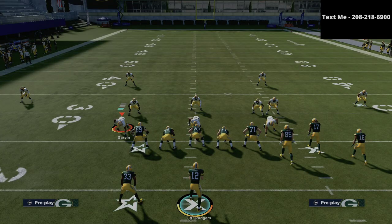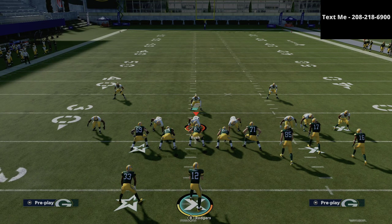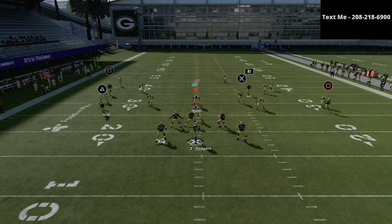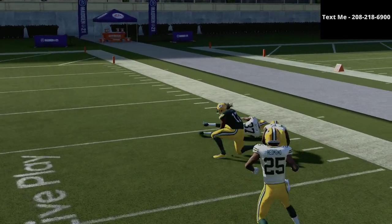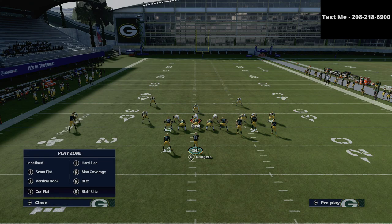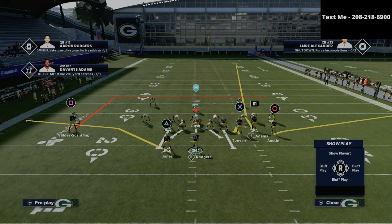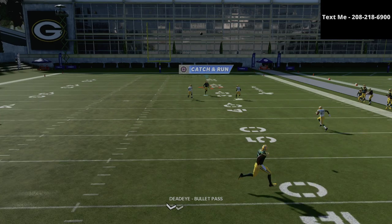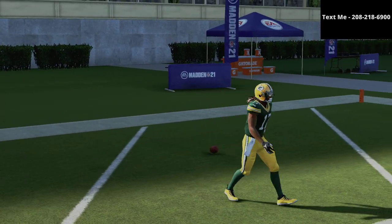First, let's talk about a traditional mable coverage from Nickel 3-3-5 Wide — probably one of the best Cover 3 beaters in the entire game. With literally zero adjustments whatsoever, you're just going to pass-lead this little stock fade to the right and do this little swerve catch over the top. As you can see, it destroys Cover 3 literally every time. It doesn't matter which side the safety is on — you just snap the ball and you're going to beat it over the top for a touchdown right in that little pocket.